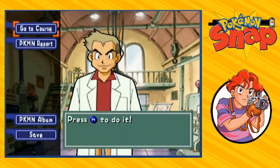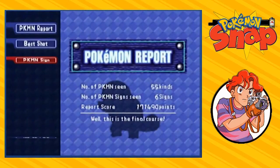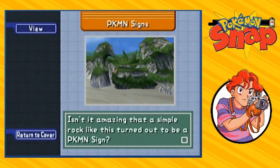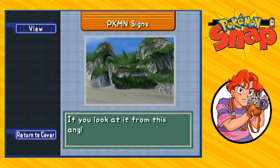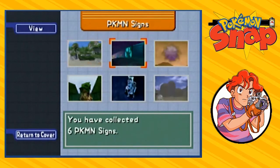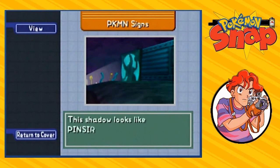Professor Oak, this is why they replaced you in the next game. Anyway, in our last episode we finally got the last three signs for Pokemon Island. Let's take a look at what we found — six signs in total. First: 'Isn't it amazing that a simple rock turned out to be a Pokemon sign? If you look at it from this angle it looks like Kingler. I will call this Kingler the Rock.' The next one was in the tunnel: 'This shadow looks like Pincer. I will call this the Pincer Shadow.'